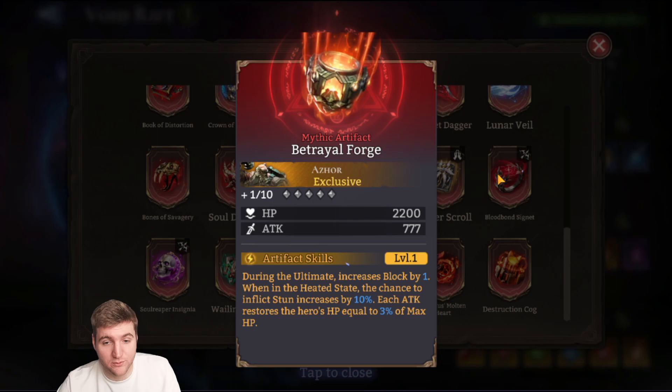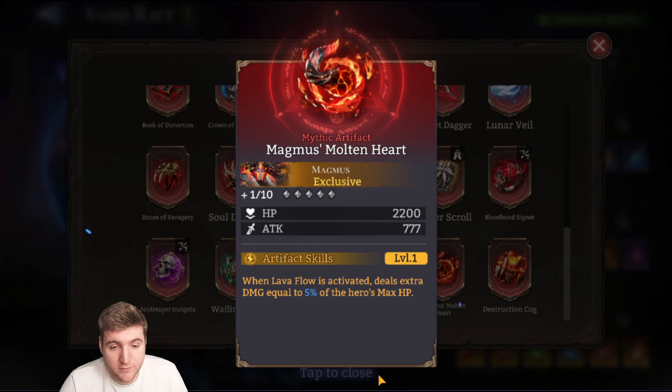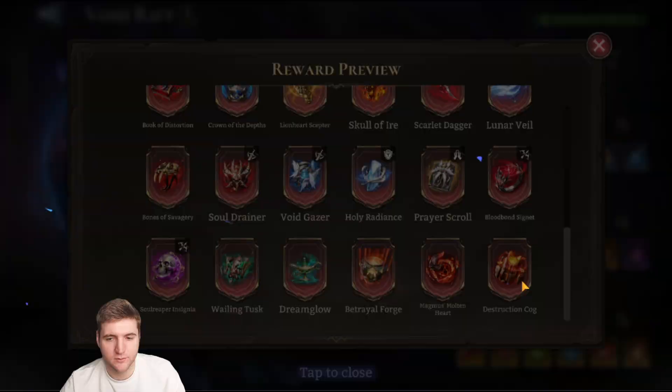Magmus's Molten Heart — when Lava Flow is activated, deals extra damage equal to 5% of the hero's max HP. Magmus does have really good base stats, so that seems really good. Lava Flow is his ultimate — a big AOE pool of damage around him. This gives an interesting incentive to build more HP on Magmus, maybe in a Glacier set for a bruiser build similar to Abomination. If this damage can crit or benefits from other multipliers rather than just being a flat 5%, it could be very powerful.